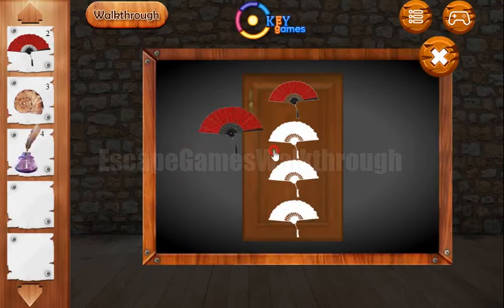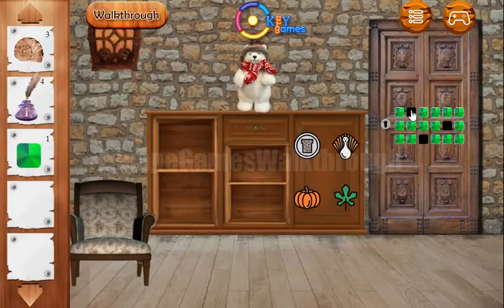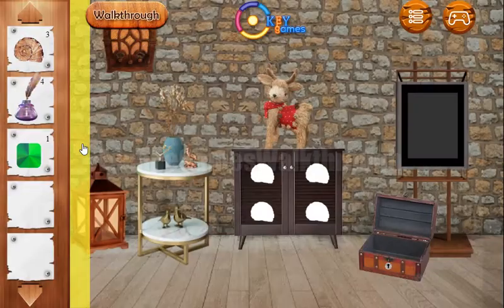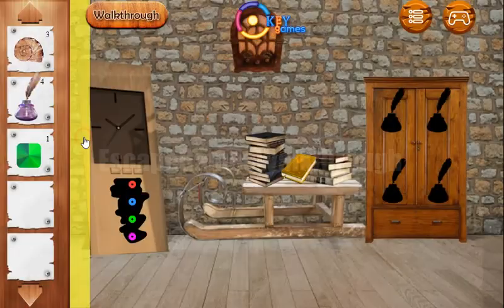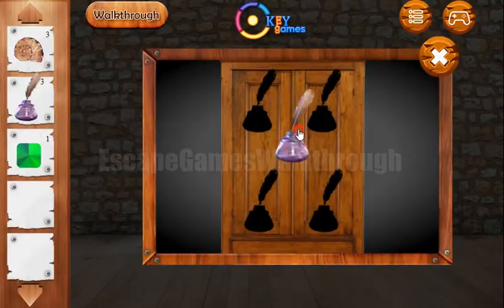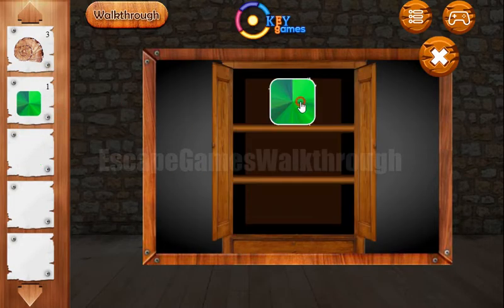Here we can put all four fans. We've got the first missing tile. We have the first missing tile from here. Let's go backward — we need to find the hint. First we need to put it here to get the second tile.